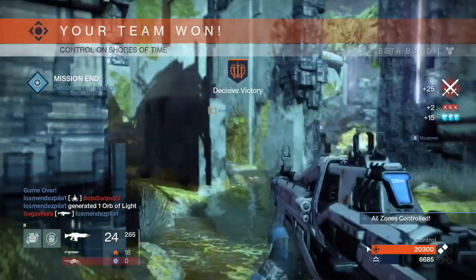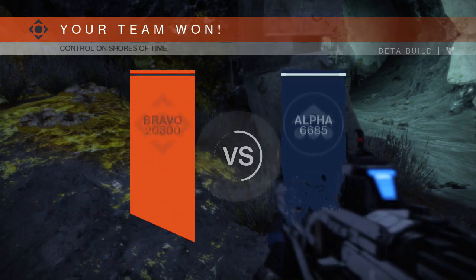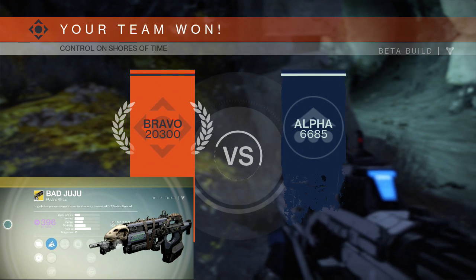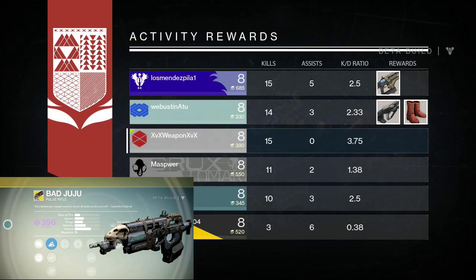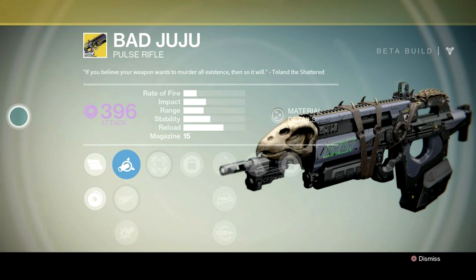On to the final and my favorite of the three — we have a primary weapon, a Pulse Rifle called Bad Juju. Its special ability is called String of Curses, and what it does is your reload time becomes instant, and on top of that, after every kill you gain additional damage. I don't want to go too much into detail because I don't know any specifics. Also, if you can tell, it has interchangeable types of damage. If you look at the first column, you'll see it has the Void symbol and another one that's three straight lines — I'm guessing it does a different type of damage, which would be pretty cool so you can change based on your enemies in case they have elemental resistance.